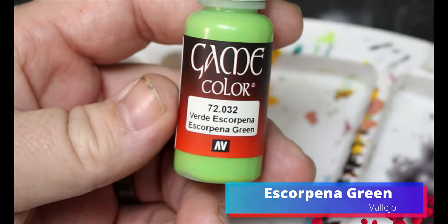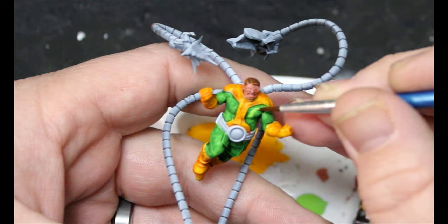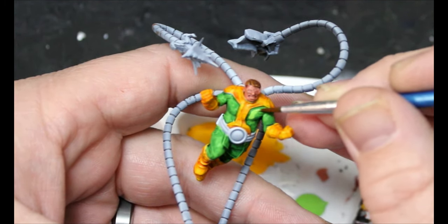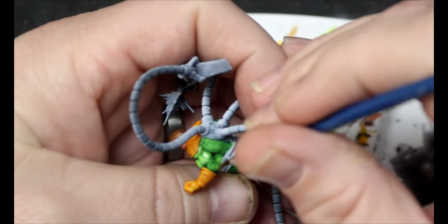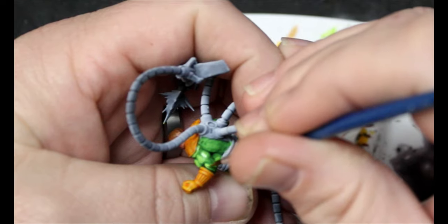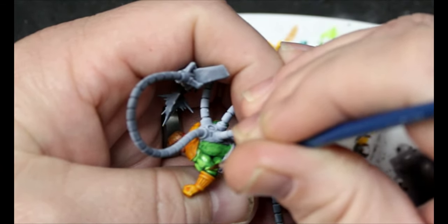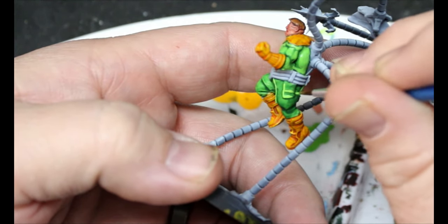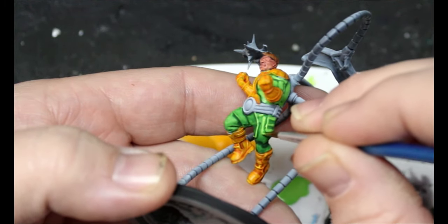Now we're going back to that scorpina green and we're gonna start doing our layering. We're going to put this on all the spots that are raised and we want to leave those recesses dark — the same way we've been doing layering for our other Marvel characters. Just gonna go through, take our time, leave those recesses dark. This is why we're not too concerned about the coverage, because we are going over everything. So that base coat coverage isn't as important, but we still want to practice and do our best.